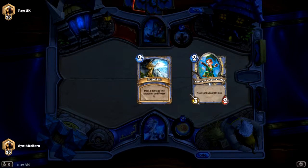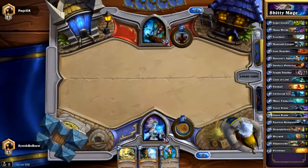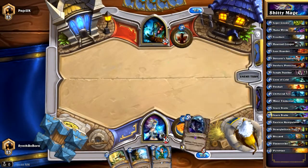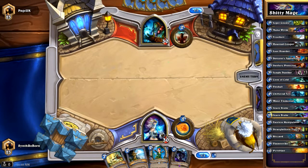I think I'm going to get a one drop or draw into a one drop? I got Flamestrike — would have been better if I had gotten that last game, but oh well. And I drew into my Faceless Manipulator. That kind of sucks. That's kind of terrible.